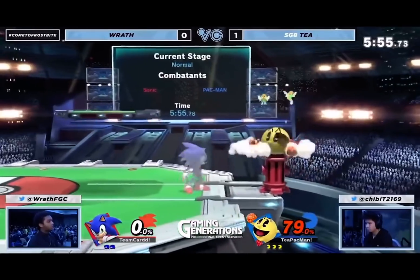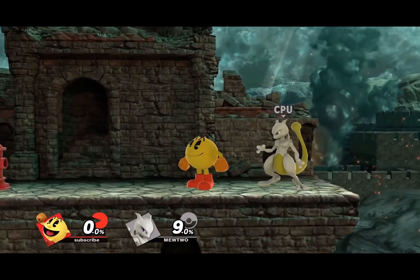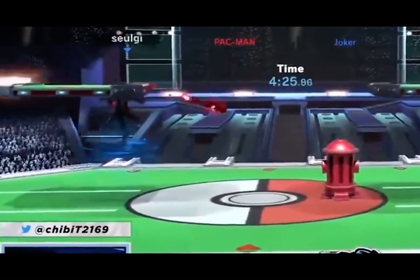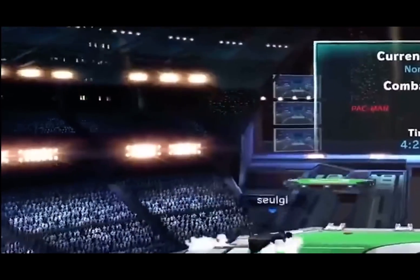For Pac-Man, it's for sure Hydrant. There are so many setups he has with this move, many of which use unethical water physics that just completely catch people off guard. Pac-Man high key has a bunch of cheater moves, but this one cheats the most for sure.